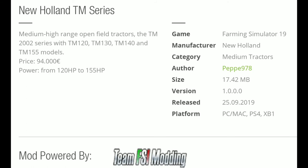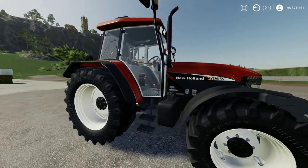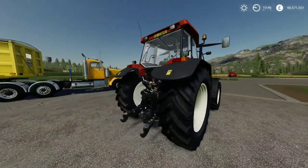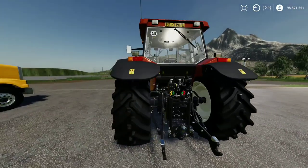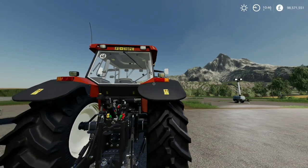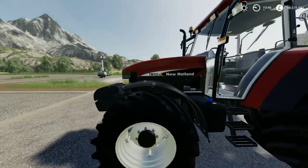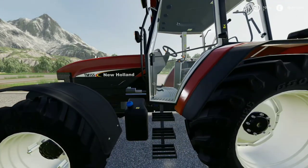The first one is the New Holland TM series — medium-high range open field tractors. The TM 2002 series includes the TM120, 130, 140, and a 155 model, and that's by Pepe978. It's another medium tractor, very well designed. Looks very nice, nice ridge there at the top, nice stickers.